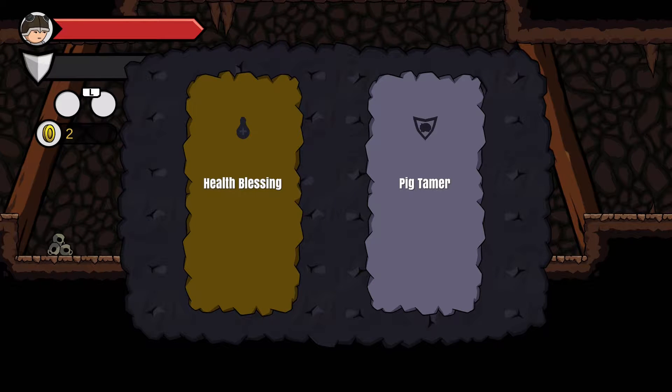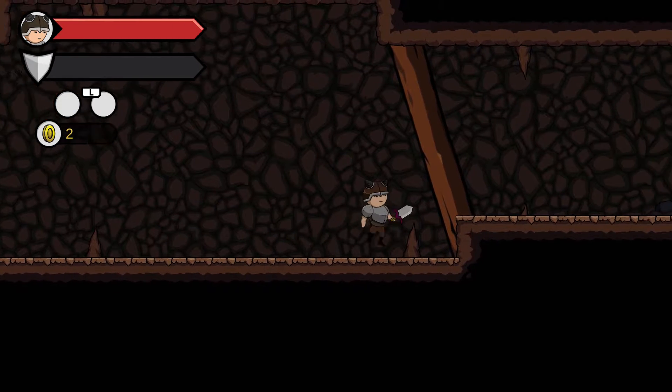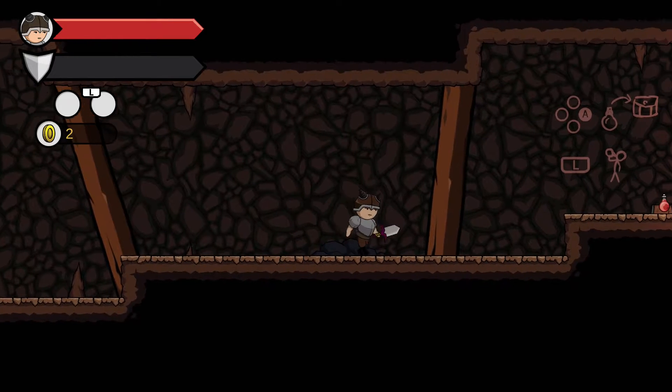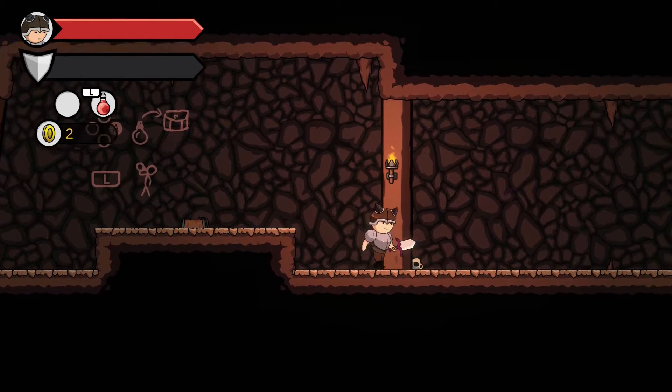Health blessing, pig tamer — that extends our shield meter. I'll try to keep them as equal as possible, but as I get the upgrades I'll apply them as necessary.